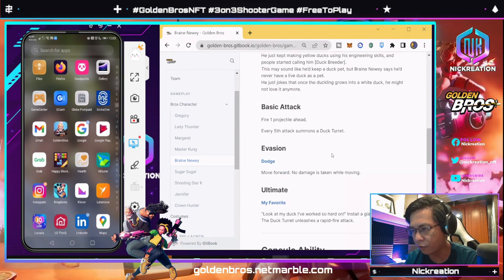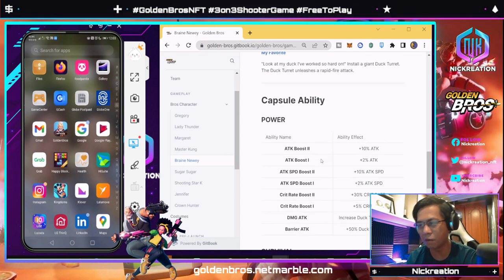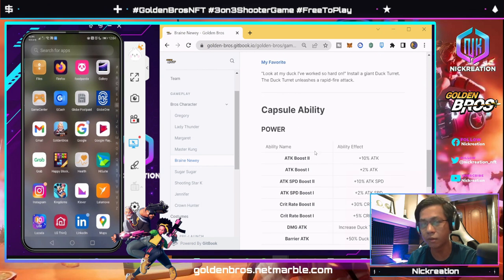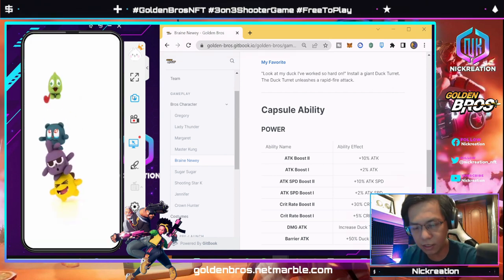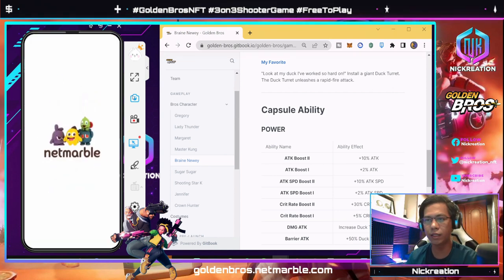One of the things I'm suggesting is to put icons based on, for example, the capsules that we can get from the match. We'll try it now. This is still in the testing phase, so we can still expect some improvements before the April 28 early access.